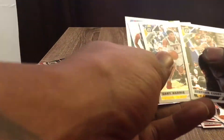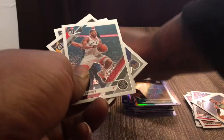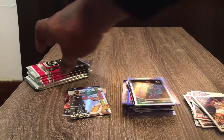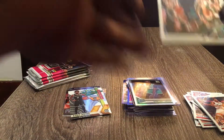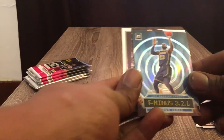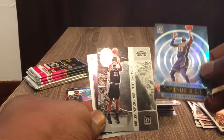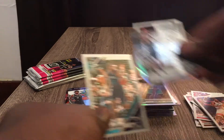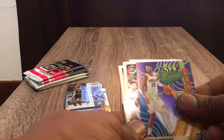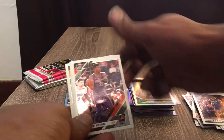Next pack — let's keep up the good vibes. We got an Express Lanes Kyrie — nice insert. Next pack — we got a T-321 hollow LeBron James card, nice, and we got a Winter Stays Tim Duncan with a Romeo Langford Rated Rookie. Then we got a Ben Simmons Express Lane hollow, Andre Iguodala, Giannis Coopo, and a Draymond Green.